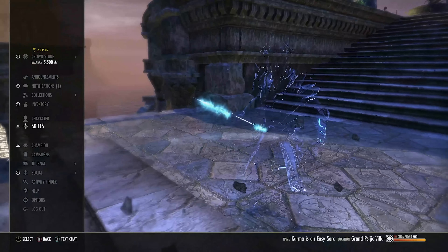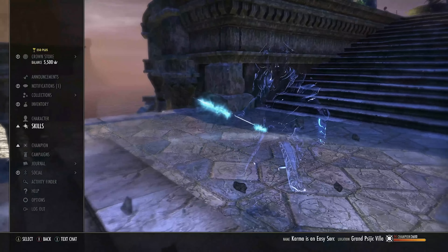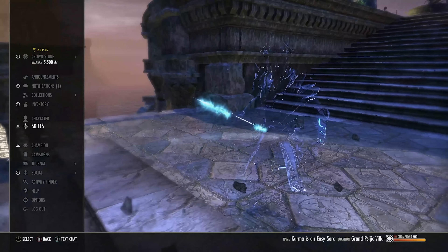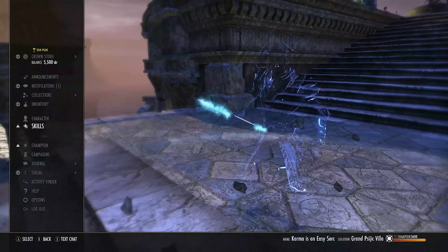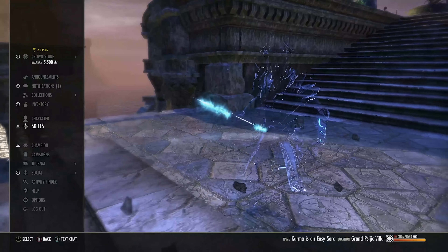Hardened Ward is on the back bar — previously it was on the front for passives, but since we have so much resistance now it's safe to put on the back for emergencies. Starts off as Conjured Ward, morph it to Hardened Ward. If you're in trouble, apply this and it will protect your health bar for up to 15k damage. Once it's gone you can reapply; it lasts six seconds. It's scaled off your maximum magicka — the higher the magicka, the stronger it is — but it's capped at your max health.